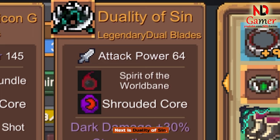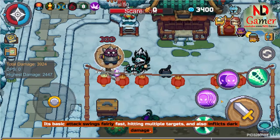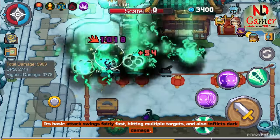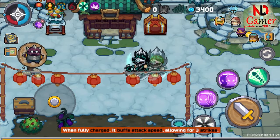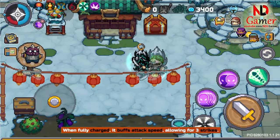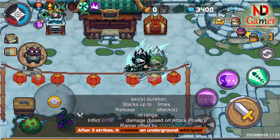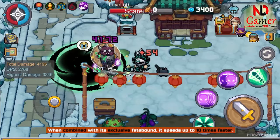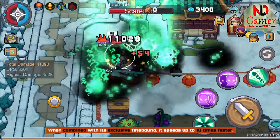Next is Duality of Sin. Its basic attack swings fairly fast, hitting multiple targets, and also inflicts dark damage. When fully charged, it buffs attack speed, allowing for 3 strikes. After 3 strikes, it creates an underground whirlpool. When combined with its exclusive fatebound, it speeds up to 10 times faster.